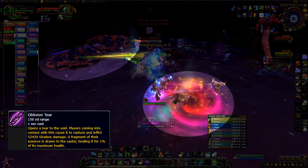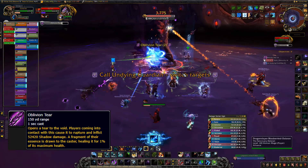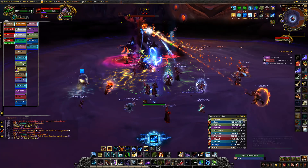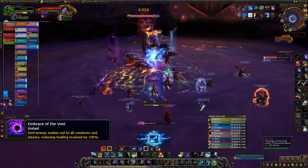Oblivion tears will happen — these are big swirls on the ground that everyone should avoid. If you stand in one, it'll heal the boss. The healer who has the Voidstone can use it to soak the puddles if they're overwhelming, since the Voidstone negates the boss's heal, but it'll also prevent anyone in the raid from taking healing while the Voidstone shield holds.